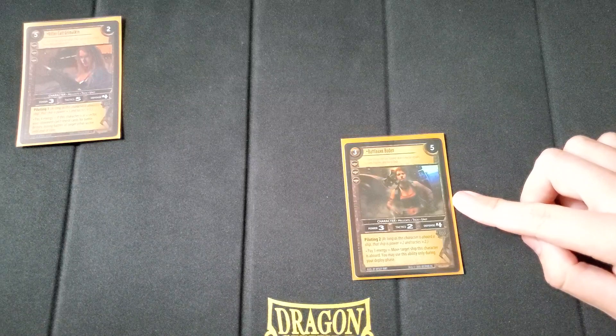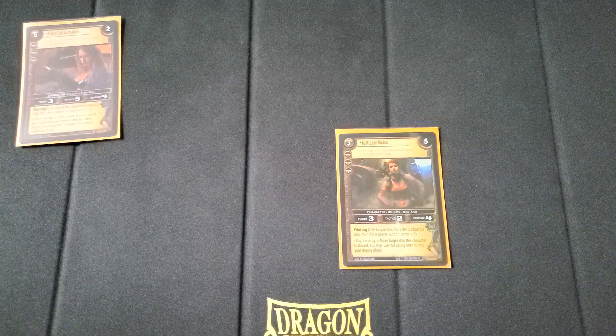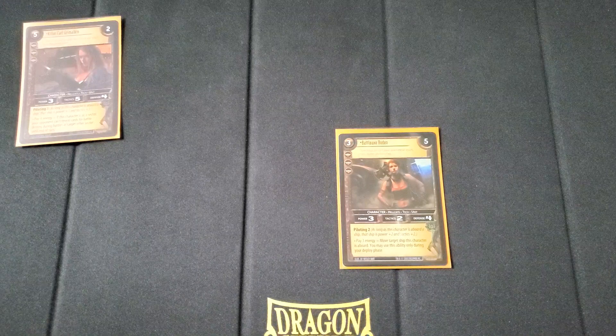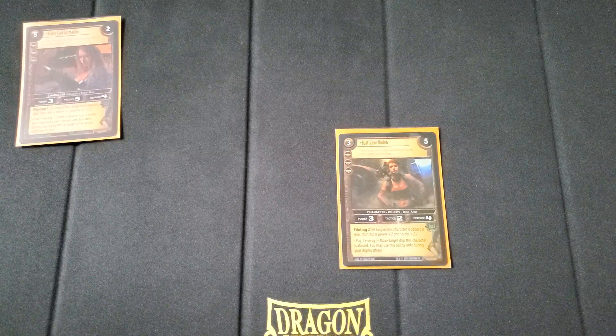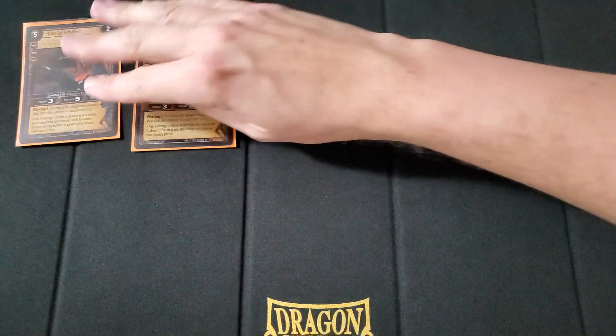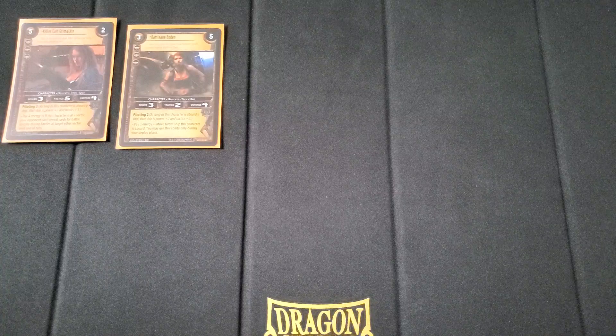Next, we run 1 Battle Axe Bowden — 3 cost, 3 threshold, 5 destiny. A 3-2-4 stat line. She has piloting 2, and then once per turn you can pay 3 energy to move a target ship this character is aboard — and you may use this ability during your deploy phase. So this is a way to move stuff before the battle phase. It's a good late-game way to fly things around and peck off other weaker sectors and sector battles.